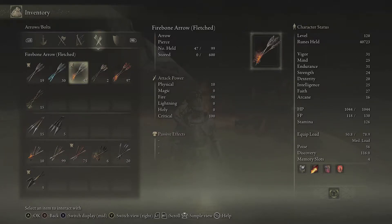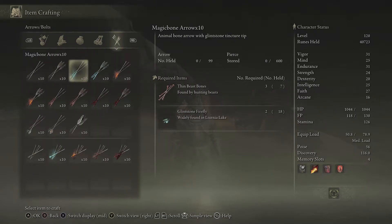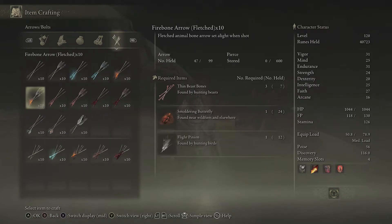In terms of fire bone arrows, these are the ones that we can make after we've got the crafting cookbook — 10 and 90 against 15 and 95, so a slight advantage with the actual purchased arrows as opposed to the fire bone arrows. When you get the cookbook and look in your item crafting it'll tell you how to make them. These ones need thin beast bones, flight pinions, and smouldering butterflies.